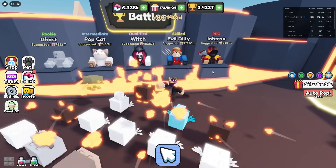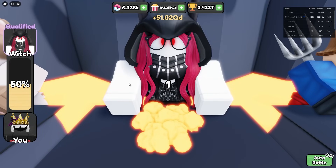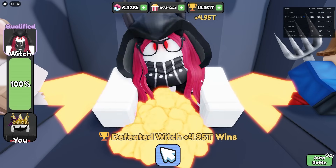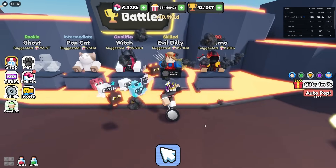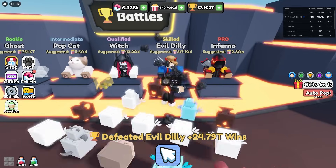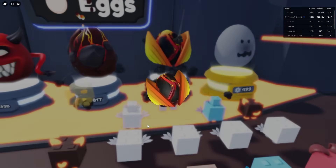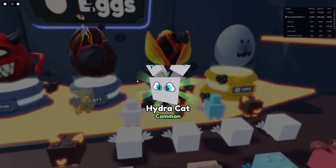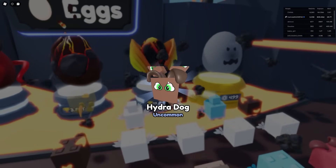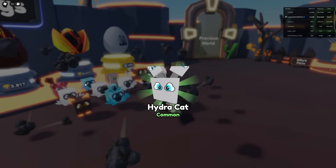I could rebirth but it's probably not worth it right now because I'm close to defeating evil dilly. I'll keep auto defeating this witch for better pets while also grinding popcorn — win-win. I'm defeating evil dilly right now and he's giving me 24 trillion wins! I could almost get the next UGC, and I'll buy the hydra eggs to replace all my pet slots.